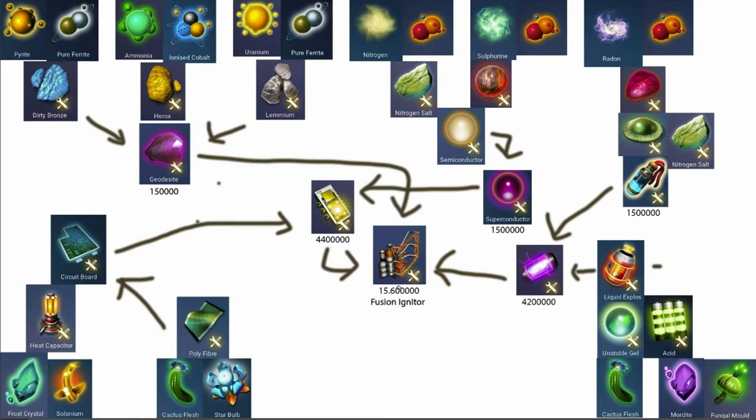There's also the stasis device, which has the same cost and a similar structure but with different materials - it essentially does the same thing. You need certain amounts of these: for example, this one needs 600 fungal mold and 25 motorcytes to make acid.